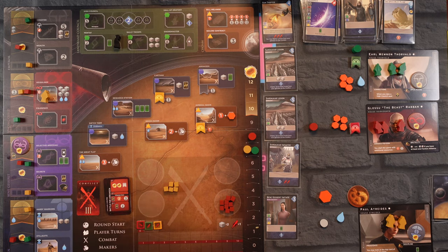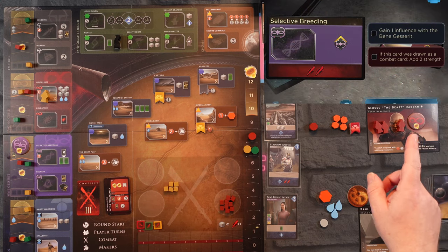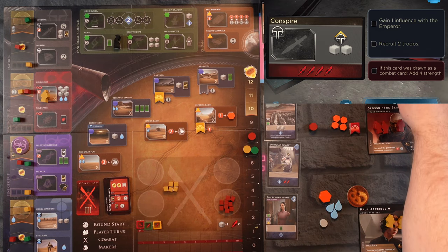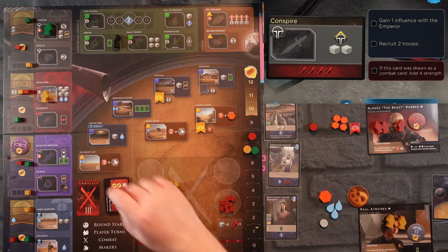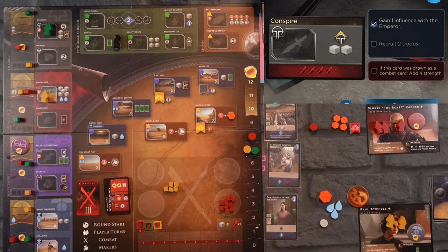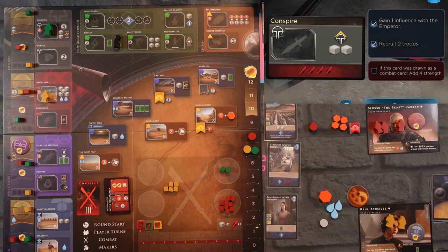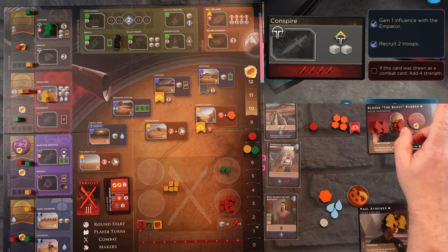We've set ourselves up for these two points and need another three. We get three water, I wish that gave a point! Now AI's got to cheat. The Earl draws Conspire — that would have been another one I'd have gone for. He's sending someone to Conspire, gains one influence, nobody's going to beat him on that track. He can recruit two troops but they go to his garrison.